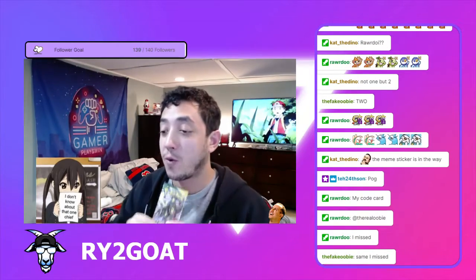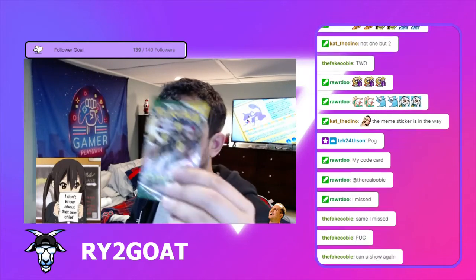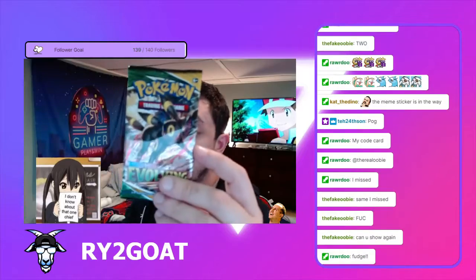Like I said, $4.99 — it was a special at Family Dollar. I'm not sure if they have any left, but you get a pack of Evolving Skies, a Pokecoin, and a promo card.